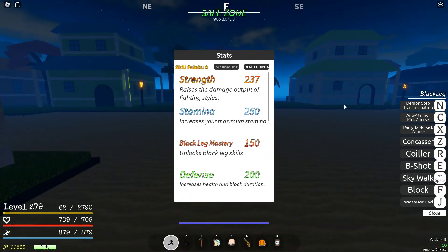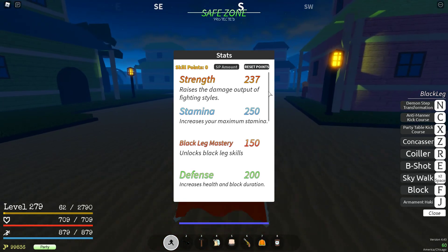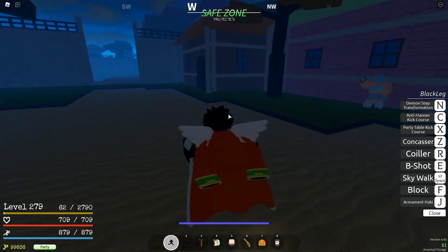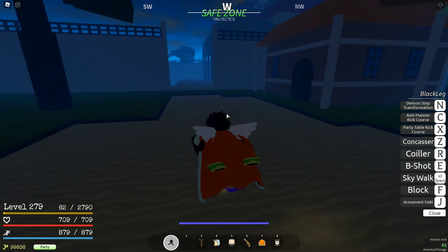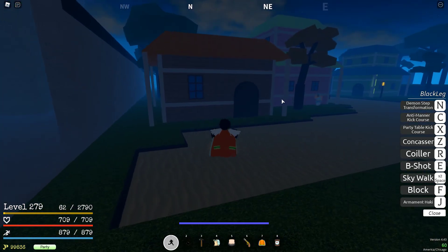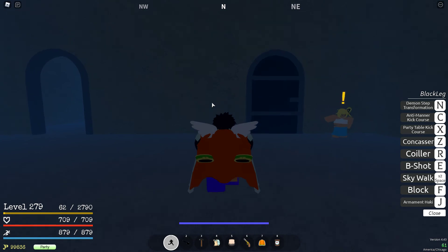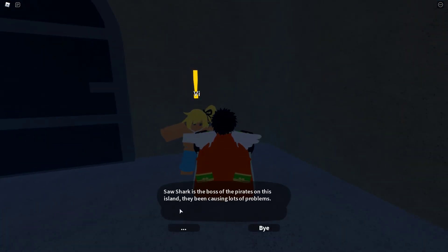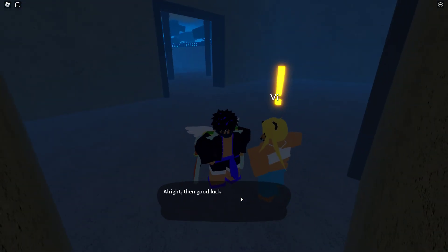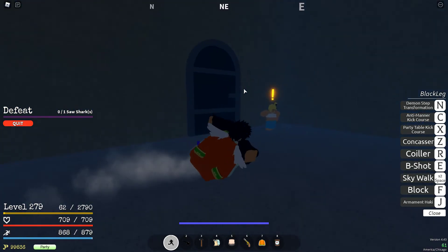If you have everything I said — a decent amount of stamina, a decent amount of defense, mastery up to Party Table Kick Course, and a good amount of strength — you don't need gun mastery or sword mastery. Once you're prepared and high enough level, go to the main gate and talk to this girl named V. She'll say the saw shark is causing problems and give rewards. Good luck.